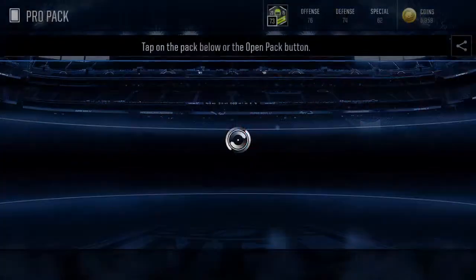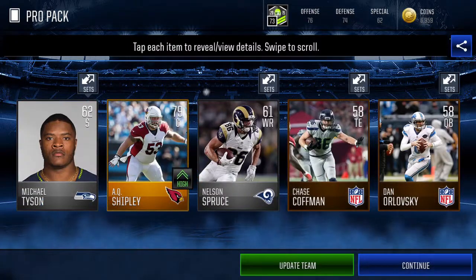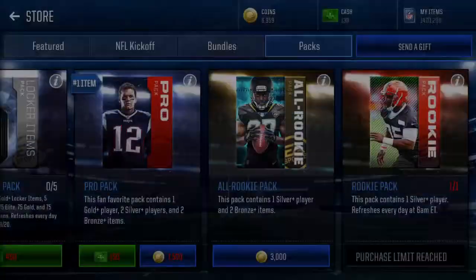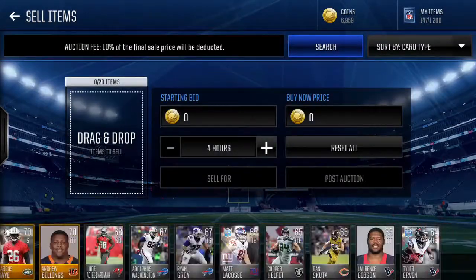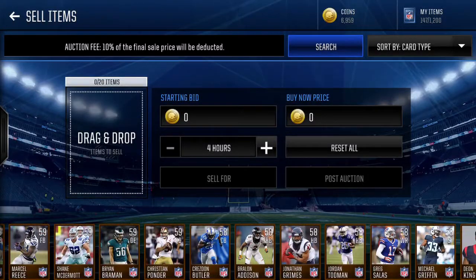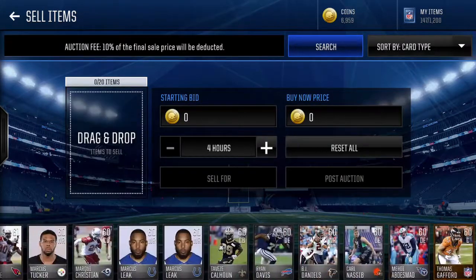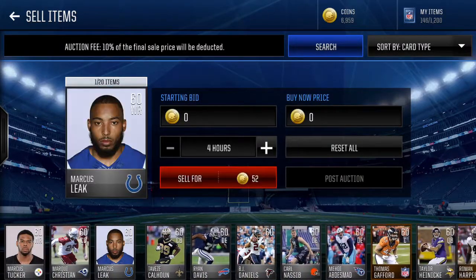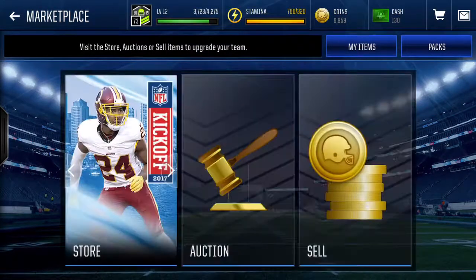Alright, this might be our last pack unless I can sell some stuff. AQ Shipley — that's not a bad way to go. We're gonna do one more pack — probably shouldn't do this but I'm gonna do it. Okay, I don't have enough coins to do it, so that's where we'll end it. AQ Shipley — not the worst.